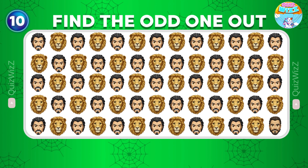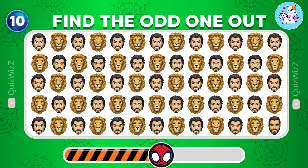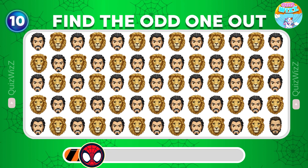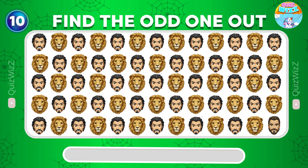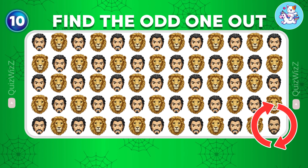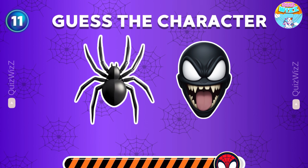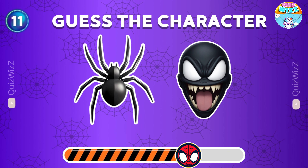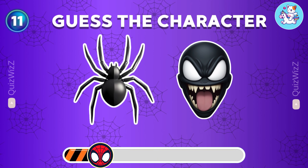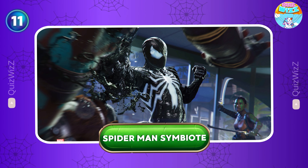Which emoji is different from the rest? You got it right — it is in the last row! Guess the character by emoji. That's Spider-Man symbiote!